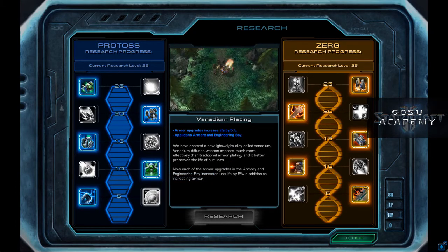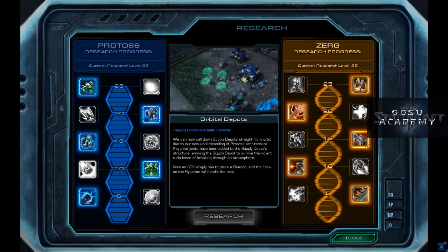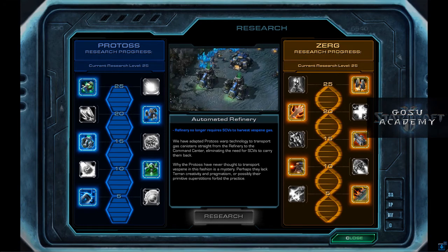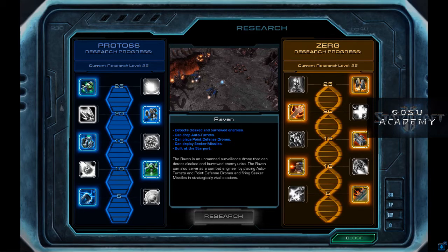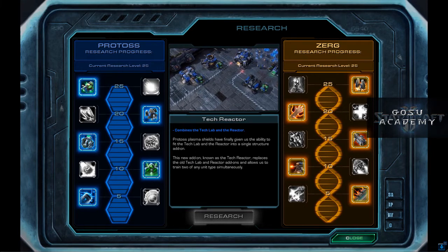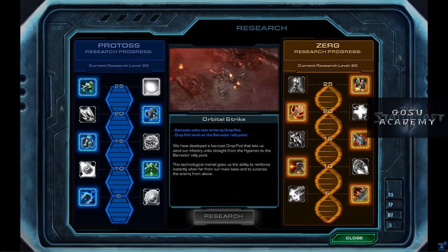Over to the Protoss Research side: Ultra Capacitors or Vanadium Plating are just a choice between giving your offense a little boost or your defense. Orbital Depots or Micro-Filtering — if you frequently get supply blocked, get Orbital Depots, but Micro-Filtering is handy. Automated Refinery or Command Center Reactor — I would go with Automated Refinery; those refineries work automatically without needing SCVs, and you don't even need a Command Center at the expansion for them to work. Ravens are Science Vessels — Science Vessels repair, which is handy; Ravens have point defense drones and auto-turrets, which may be helpful. Tech Reactor is wonderful — it combines both a Tech Lab and a Reactor so you can make a lot of anything fast. Orbital Strike you can consider if you want to be able to drop units around the map. If you get all your research and you're still earning points, you can convert those for cash at the lab.